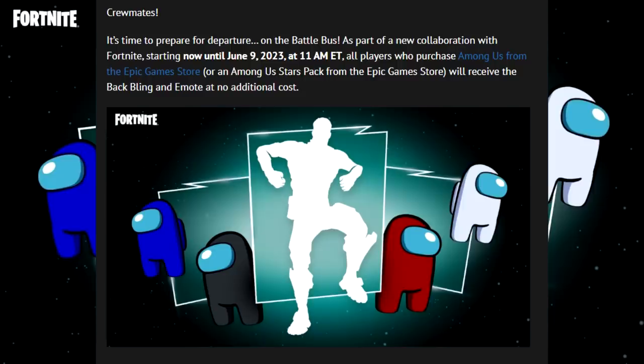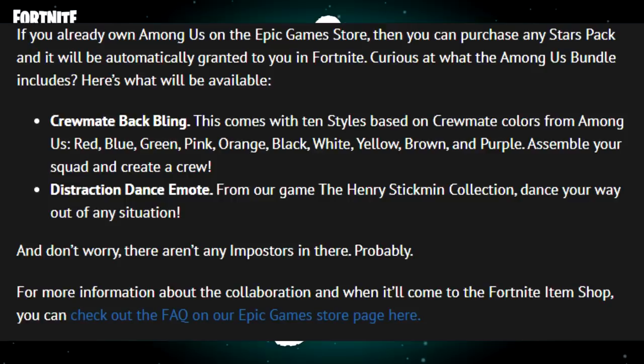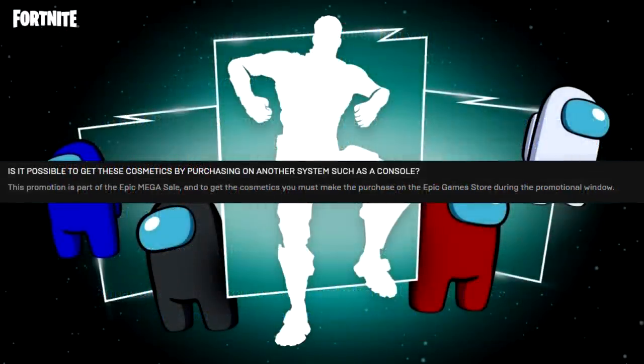All players who purchase Among Us from the Epic Games Store, or an Among Us Stars Pack from the Epic Games Store, will receive the back bling and emote at no additional cost. If you already own Among Us on the Epic Games Store, you can purchase any Stars Pack and it will be automatically granted to you in Fortnite. This promotion is part of the Epic Games Mega Sale and you must make the purchase on the Epic Games Store during the promotional window.